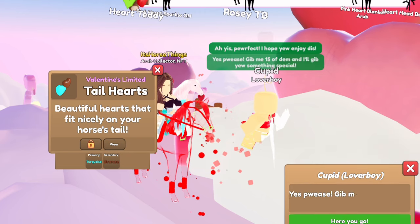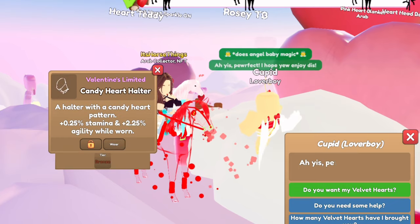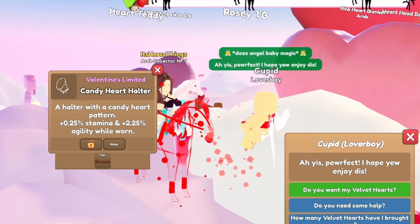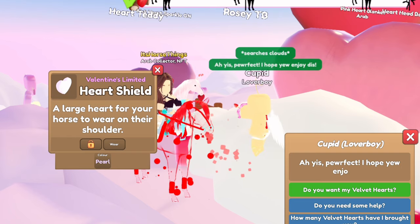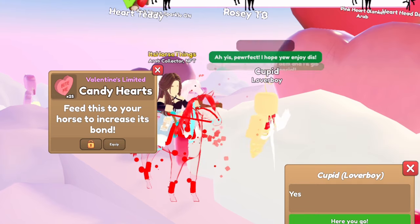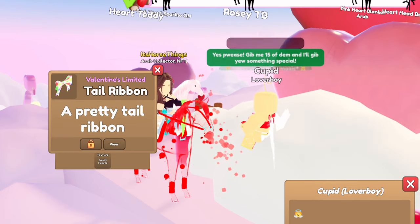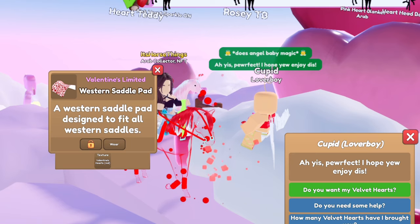Tail hearts in turquoise and bronze — not the best color combination. Oh, heart string lights! Pretty candy heart halter in bronze — I'm sure that will be pretty too. Does anybody else like conversation hearts, like the little boxes of candy hearts? I love those honestly. All paper crown and candy hearts, heart shield in pearl — okay, that doesn't look that bad. 25 more candy hearts, a decorative heart frame, fabric blue tail ribbon and candy hearts, a western saddle pad and Valentine's hearts red — super cute, I want to make a tack set with that.